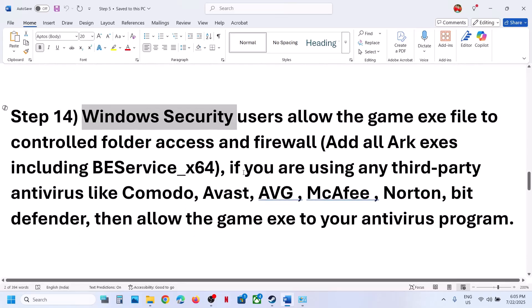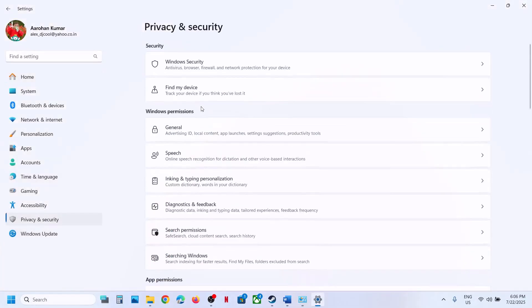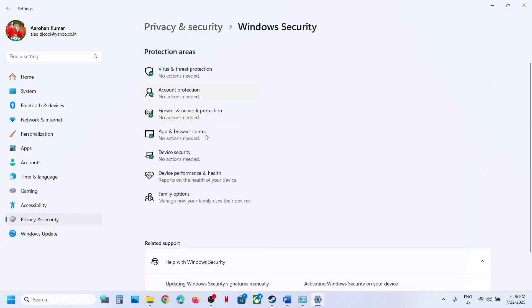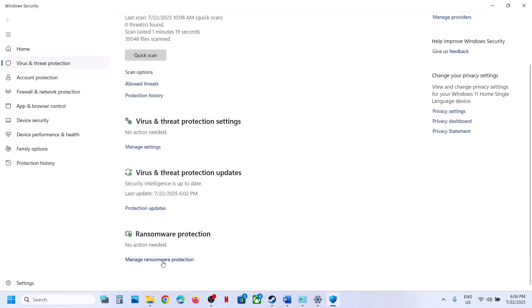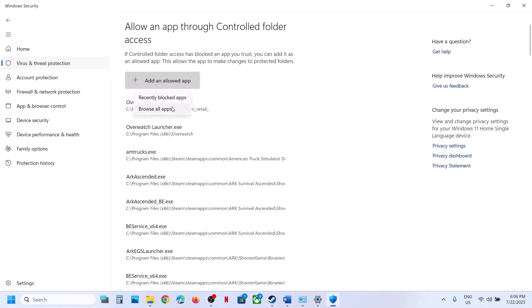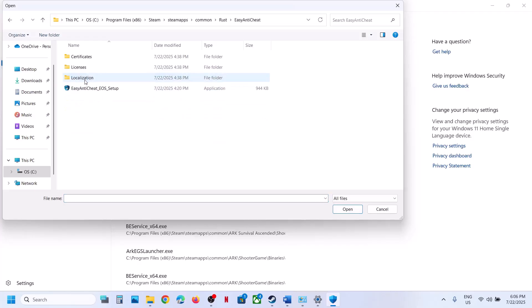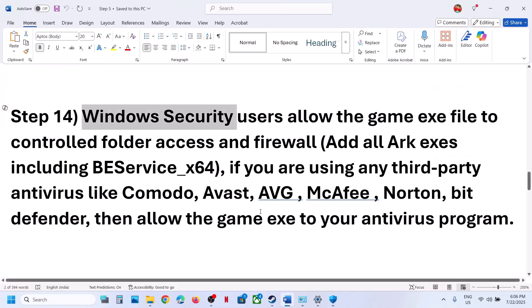If still not working, go back to Windows Security, Virus and Threat Protection, Manage Ransomware Protection, Allow an App — add the Easy Anti-Cheat folder entries as well. Do the same in Control Panel for the Windows Defender Firewall. Also, if you have any third-party antivirus like Avast, Norton, Bitdefender, or McAfee, allow the game .exe file in that antivirus program as well.